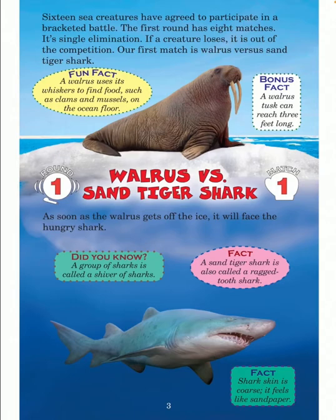As soon as the walrus gets off the ice, it will face the hungry shark. Did you know? A group of sharks is called a shiver of sharks. Fact: a sand tiger shark is also called a ragged tooth shark. Fact: shark skin is coarse — it feels like sandpaper.